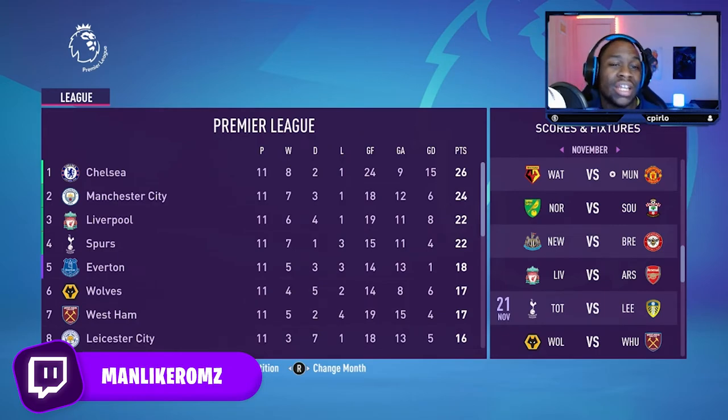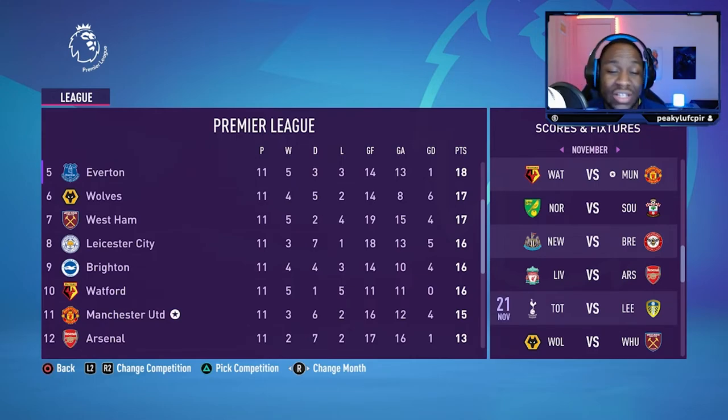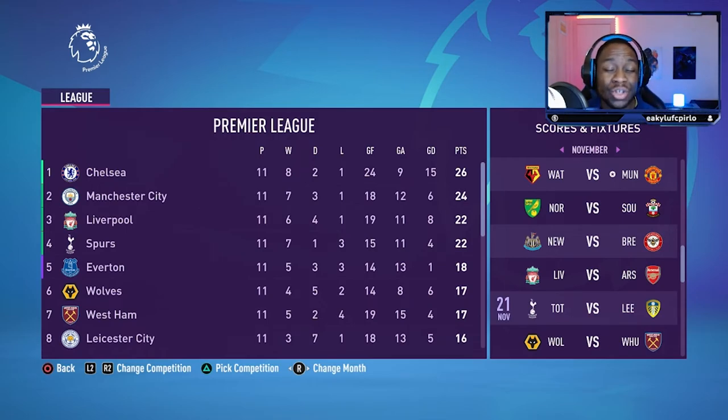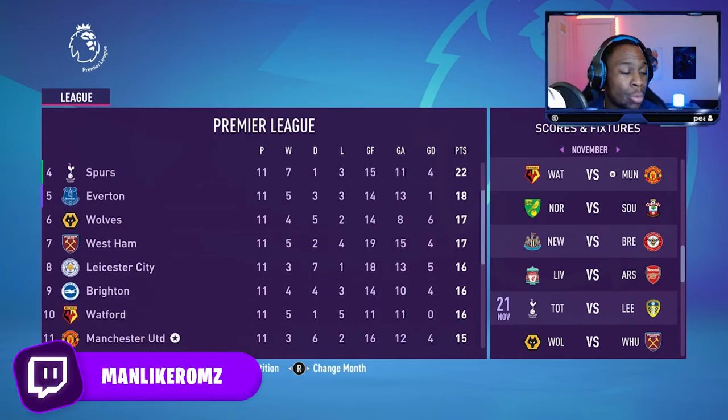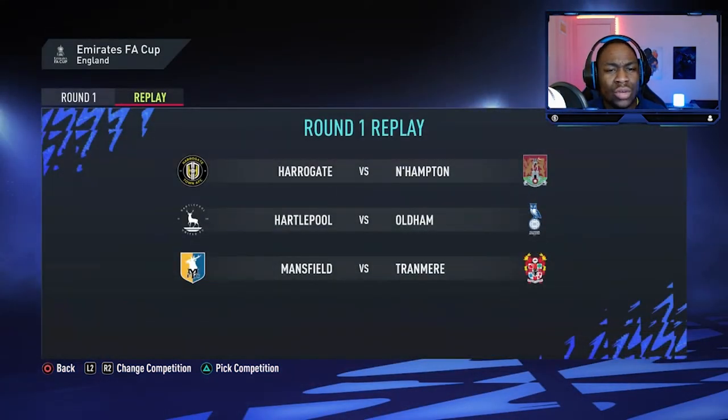As you can see, we have the Premier League table after 11 games. To our surprise, Manchester United aren't near the top. Chelsea are high flying at the top as they are in real life. Manchester City in 2nd, Liverpool in 3rd, Spurs taking that 4th Champions League spot. If we scroll down, United are in the bottom half of the table — they're 11th. They've won 3 games, drawn 6, and lost 2. They've scored 16 and conceded 12. They're among the top goal scorers as a team, but the goals they're conceding are costing them points. Is that due to Manchester United being a little bit open at the back? Is there anything we need to change in these tactics?